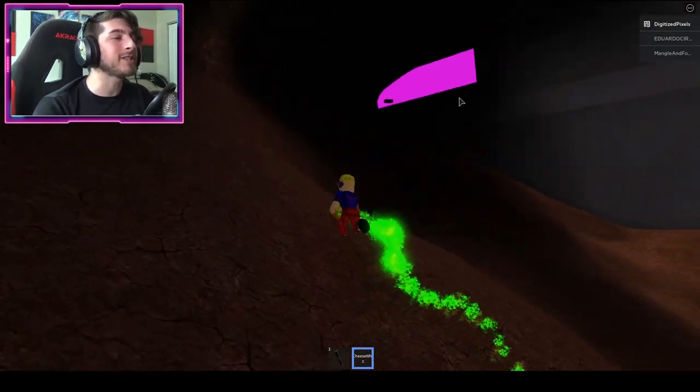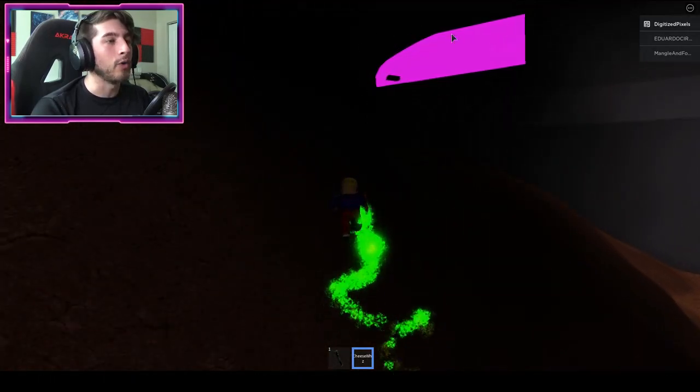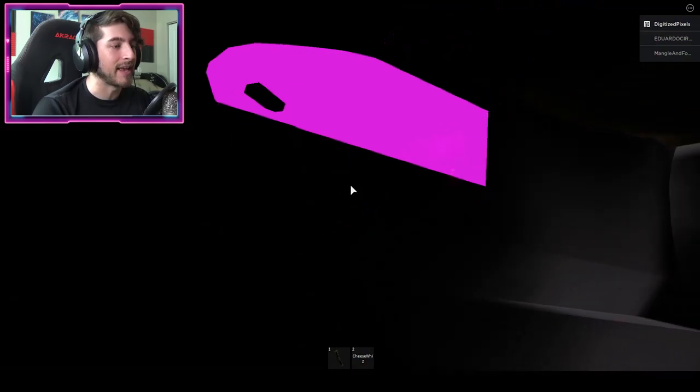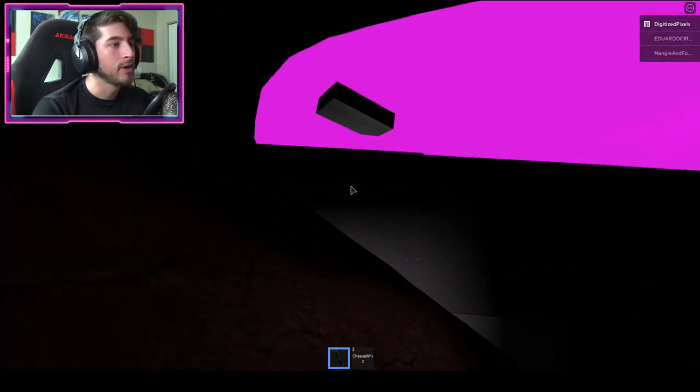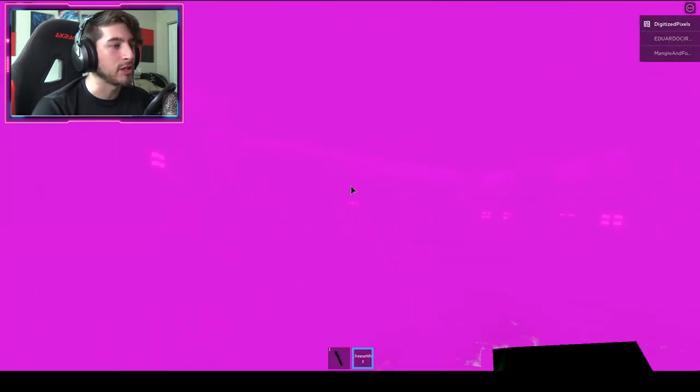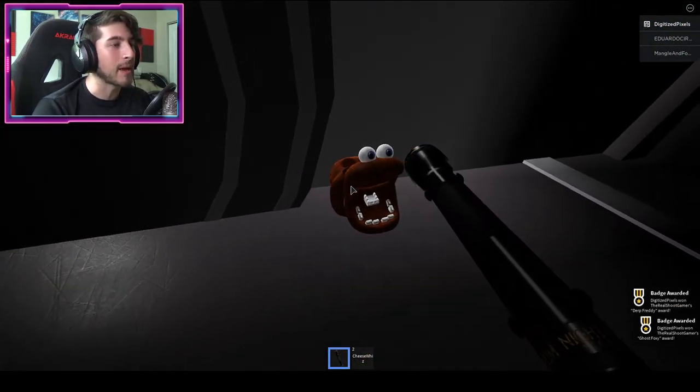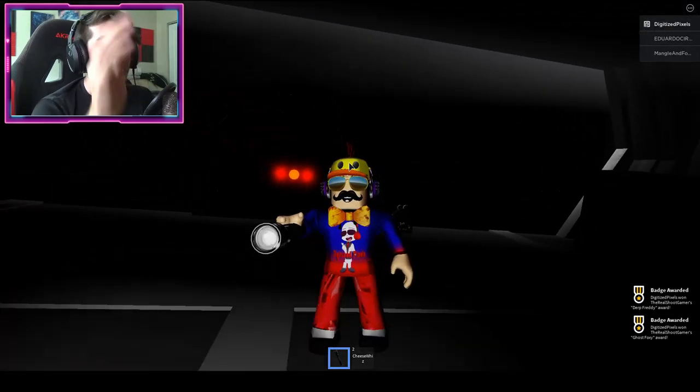Once you're on the other end of the ship, go to the pink doorway — it's kind of hard to see, so get your flashlight out. All you need then is to get out your Cheese Whiz to get in. Go over to the Derpy Freddy mask, bump into it, and there we go!